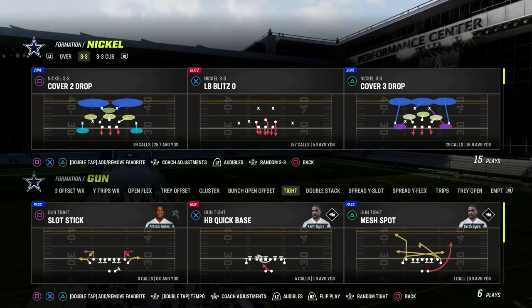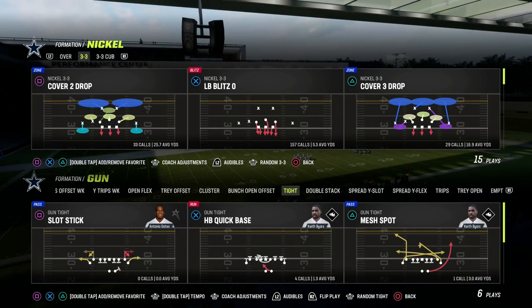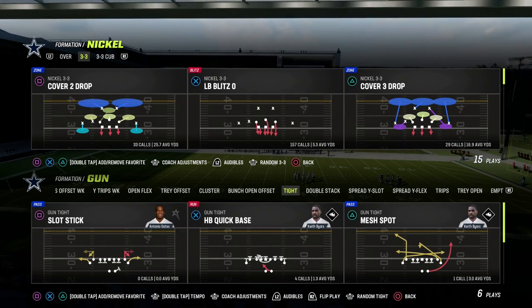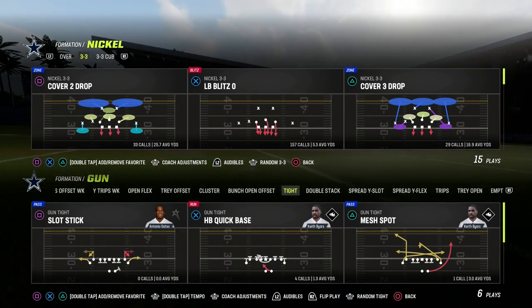In today's video I'm going to be sharing with you one of the best blitzes in Madden 23, especially with the new AP updates. The fact that we can have four to five corners that are really powerful man coverage ability-wise makes this defense significantly better.